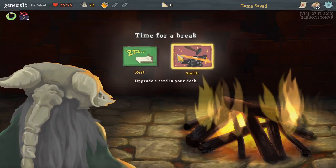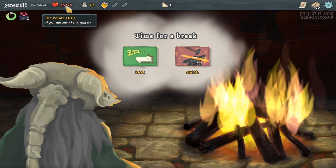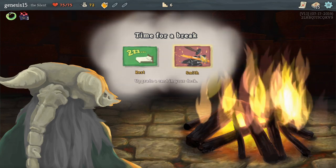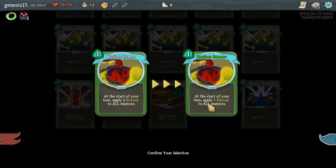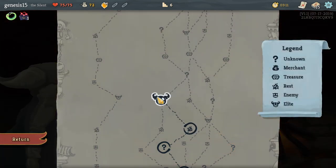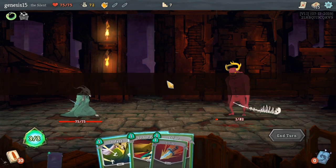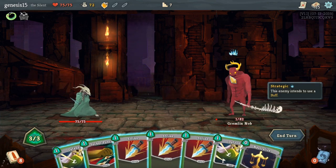Now these — this is the fire. I could take a rest and gain health back, or I can upgrade a card. I love upgrading these cards. Noxious Fumes is a power — powers are a little bit different, they stay throughout the entire game. Now what you just saw me do was I am fighting an elite.